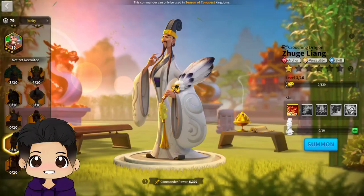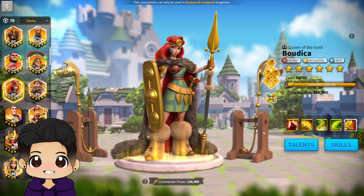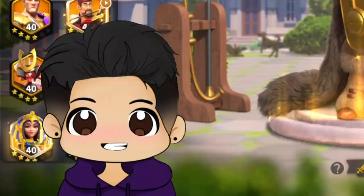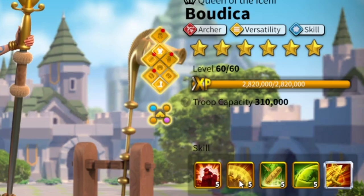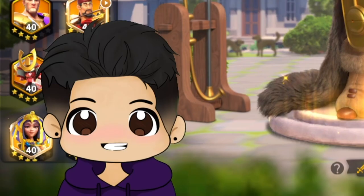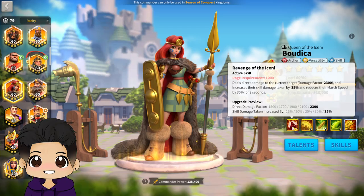The best in slot archer march after Leong's release, in my opinion, will be Buddhika and Leong. Buddhika is currently the best archer commander in the game, and adding Leong on top of that will increase the march's power even further. Buddhika helps fill in Leong's weaknesses with extra defense, extra march speed from her second skill, and skill damage taken reduction from her third skill. Her primary skill also increases skill damage taken by 35%, meaning whoever she targets with Leong as secondary is going to melt from those skill procs.